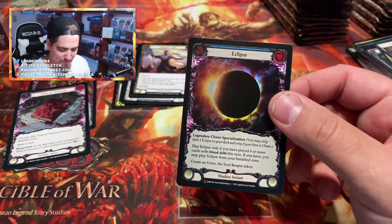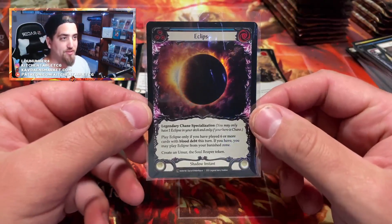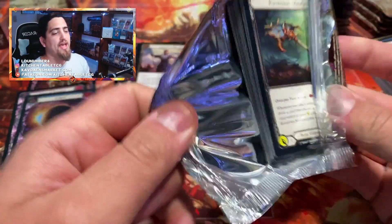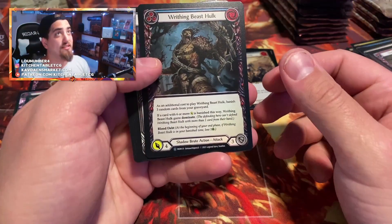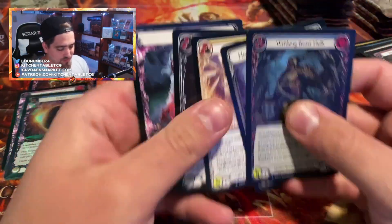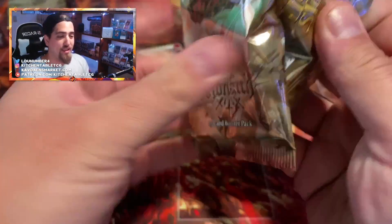That Eclipse would have been a great shadow pack pull — the people in the shadow slot of the case break are probably upset right now. I need to get some of these rainbow foil Eclipses for myself to put in decks. Capping at 64 is still six rounds, which is a good bit, but definitely quicker than an eight-round event.